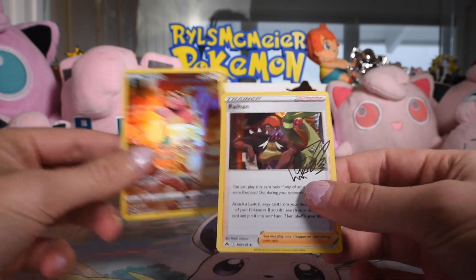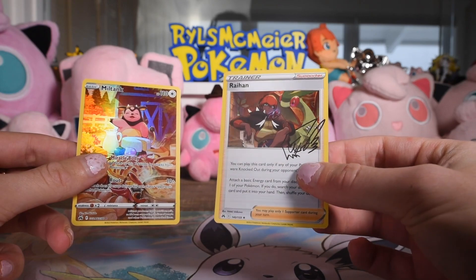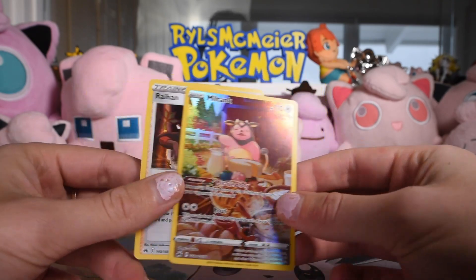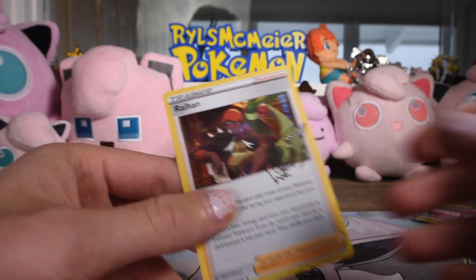I forgot they have the signed trainer cards in this set too — there's so many cool cards to get in this set. The Raihan signed trainer cards, him with his flag on — Dragon Gym Leader from Galar. Not bad. I totally forgot they had the signed ones.